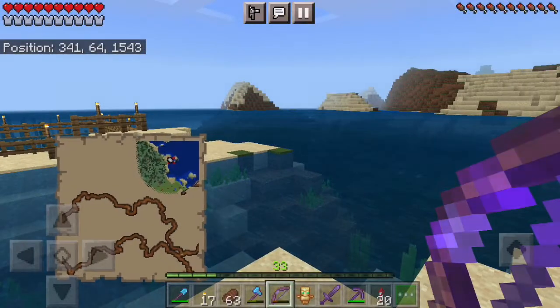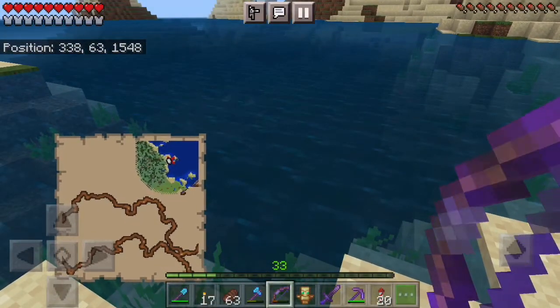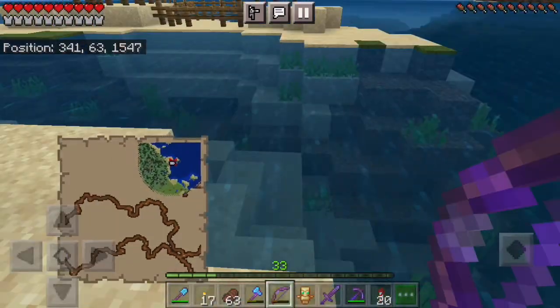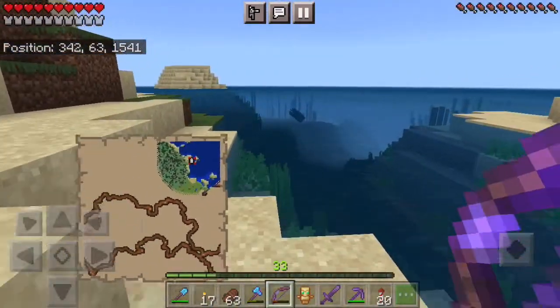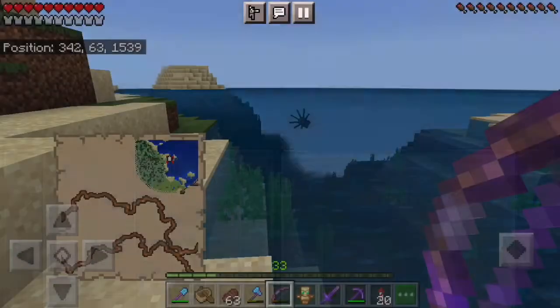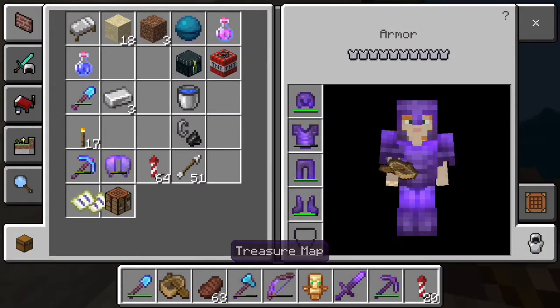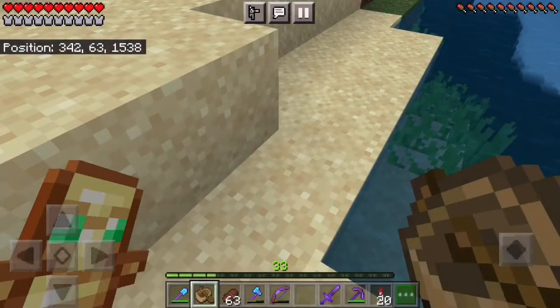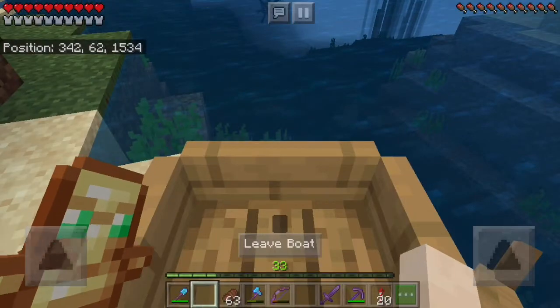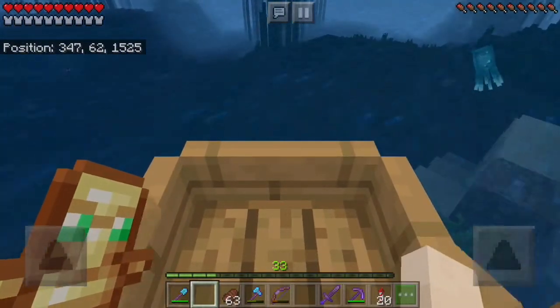I want to go around and see if we can find quite a few of these today — at least more than one. And I want to find a shipwreck. We briefly found one in my video about the ocean monument, but I'm going to try and find another one. The easiest way to find a shipwreck — well, you can use a site called Chunk Base, which we have used a couple times already in this series. However, I don't think I'm going to do that today. I'd rather do it kind of au natural, not using Chunk Base. So pretty much the only way to do it.